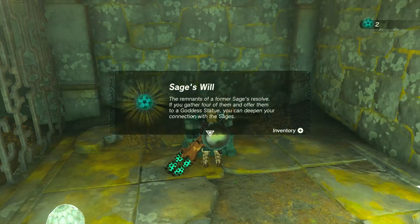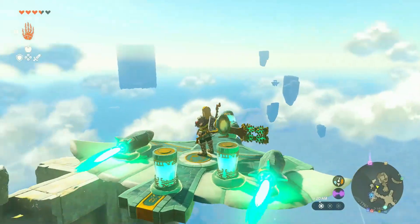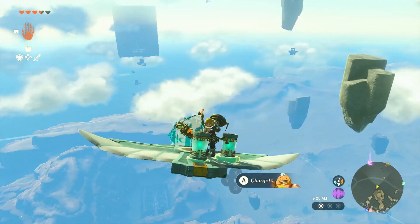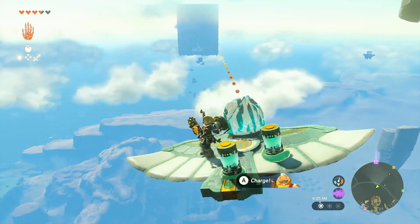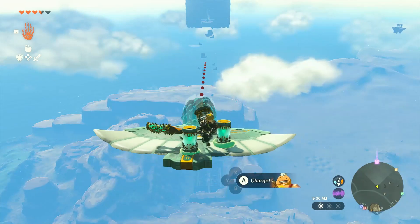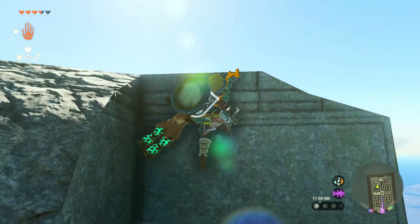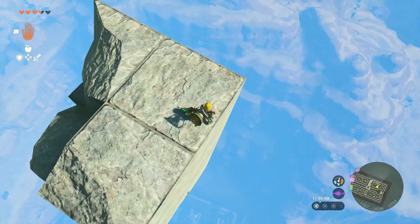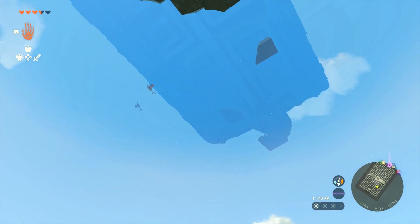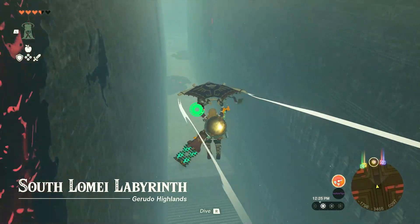We got ourselves another stage as well. I have no idea what these things are for but I'm very curious. Let's see if we can actually make it to the cube. Unfortunately we don't have another means of actually controlling this thing, so we're just going to have to awkwardly make our way there. We just barely made it to the parts down below. There's also waves from the bottom as well — South Lomei Labyrinth. Apparently it's really warm down here, hopefully not overly hot.